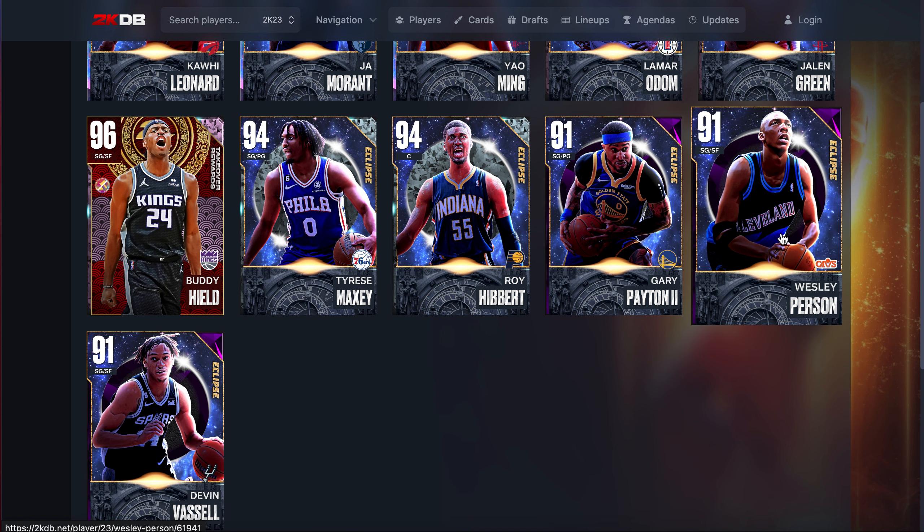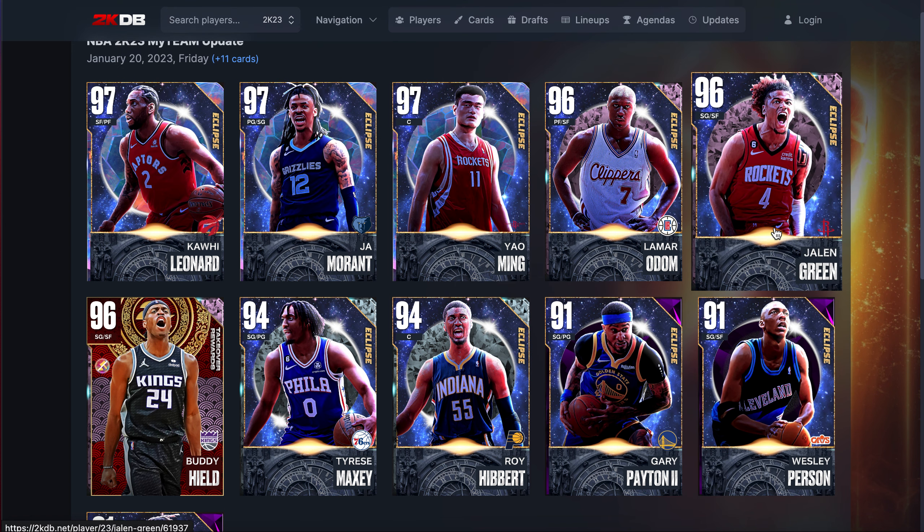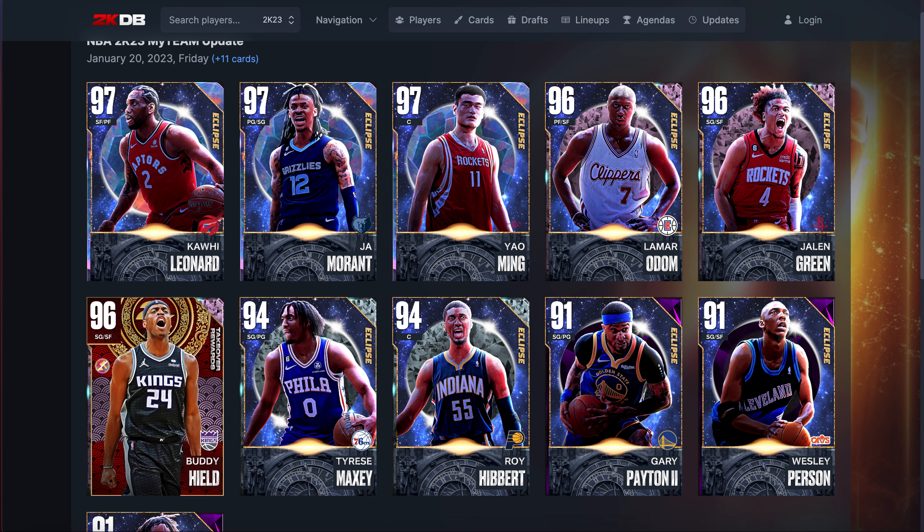So for all these cards: Vassell really good, Wesley Person absolute beast — he's gonna be my most fun card of the week. Gary Payton II really good. Maxey okay. Hibbert's gonna be solid because a lot of guys are gonna be running Yao. Buddy Hield's a nice card, not brilliant. Jalen Green's not great. Lamar Odom brilliant. Yao is brilliant. Kawhi is good. Ja is good. Best two players overall are Odom and Yao. The most relevant player you're gonna see the most is Odom, and for budget guys your pick is Wesley Person. Thanks for watching, please like, comment and subscribe.